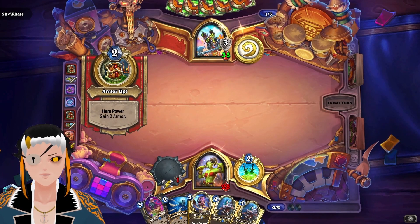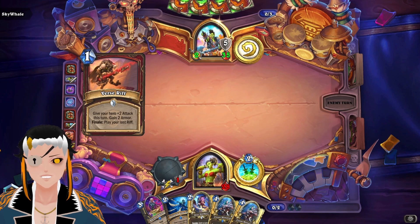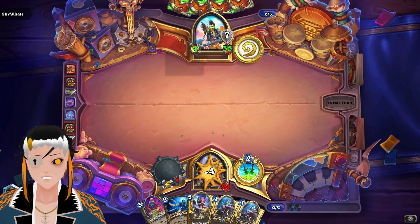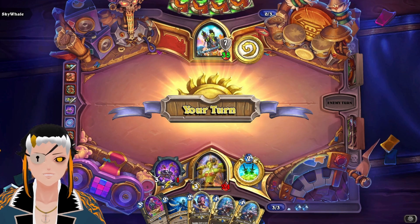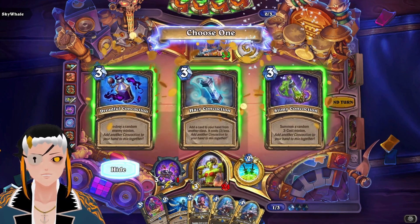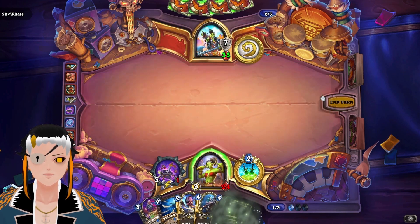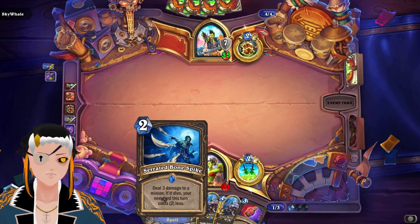You can also use the weapon later as removal because all you really need to do is attack at least once with it. I'm assuming there's some version of control Warrior that's just using a bunch of Rifts — I really wish that deck would get some type of big payoff. I don't understand why there wasn't a Legendary attached, but I'm assuming that's probably going to be in the mini set.